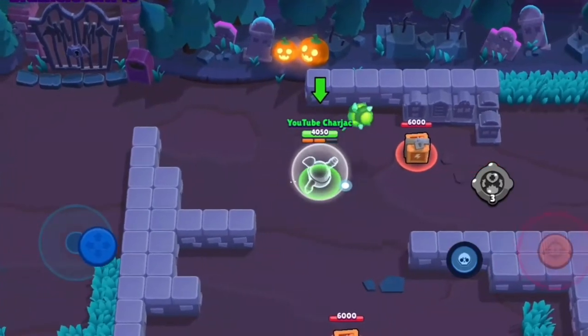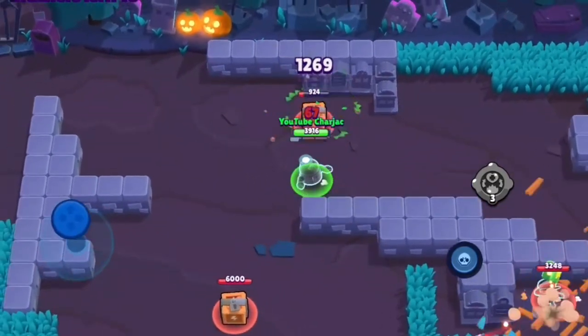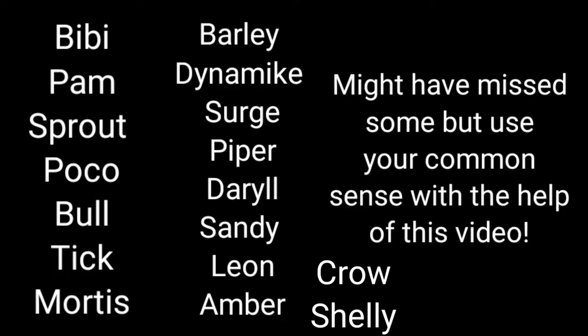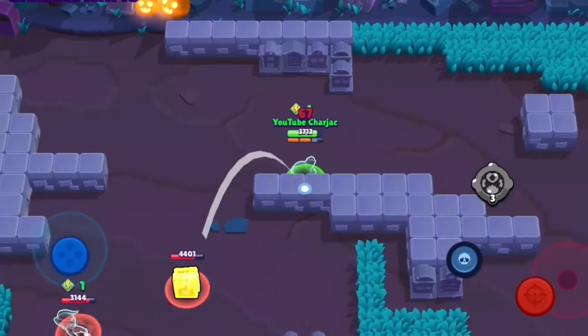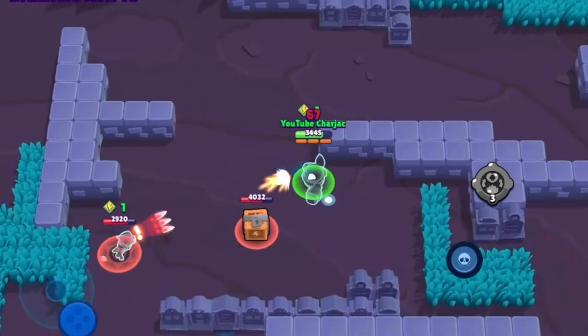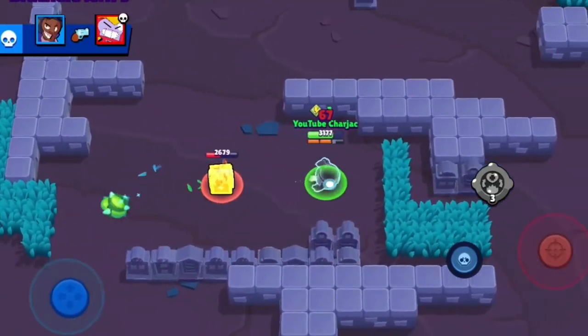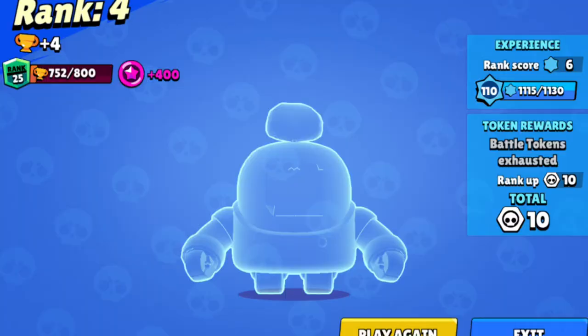That's pretty much it. Not all brawlers work, but quite a lot do. The ones you can see on screen right now are the brawlers that work — use your common sense and use this video to figure out the play style for each brawler. For example, Pam is more of an aggressive, go-mid brawler who collects all the power cubes, while Crow plays as explained earlier.